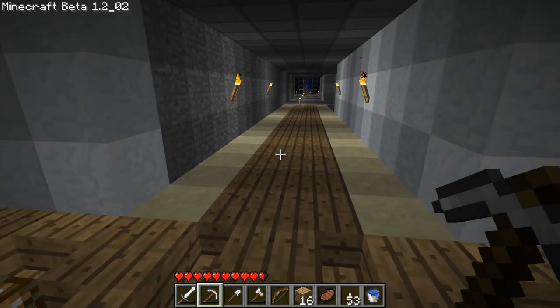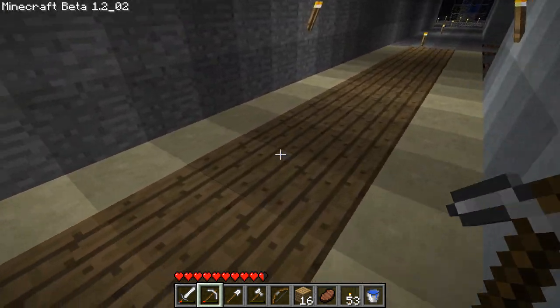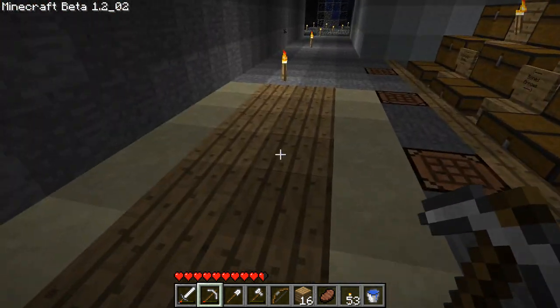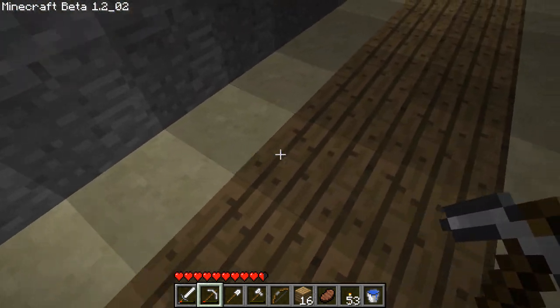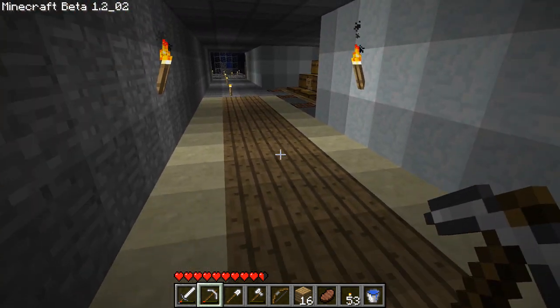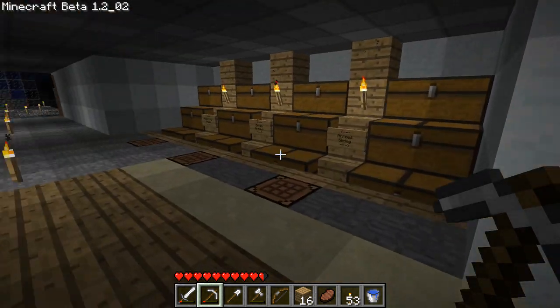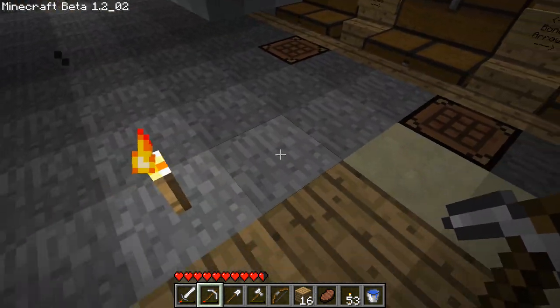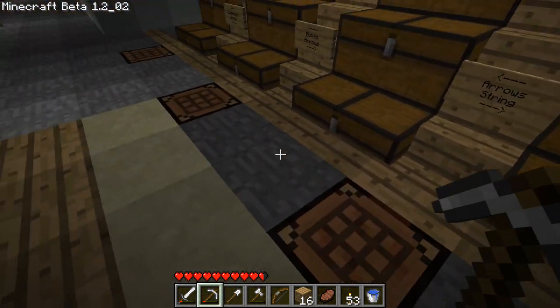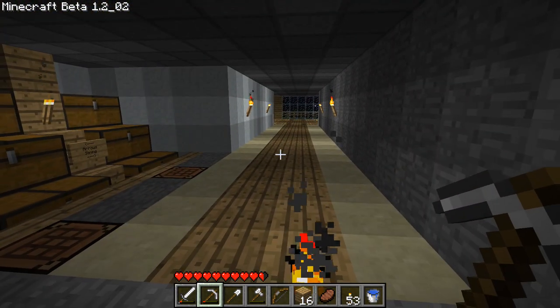So having the stairs didn't work, but it looks like having the wood like this does work and I'm fairly happy with it. I guess another thing I could have tried was having the stairs pointing inwards so there would be a dip in the middle, but I don't think that would have looked very good honestly. So I just went with this, and I'm going to carry this over as far as I can. Over here I'm probably just going to put wood as well. Yeah, I like this for sure.